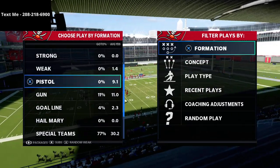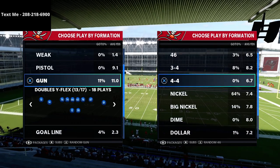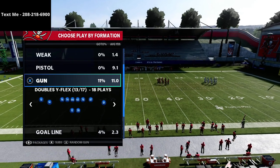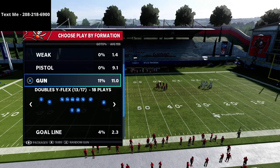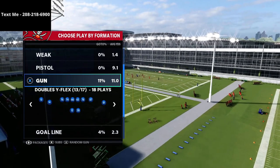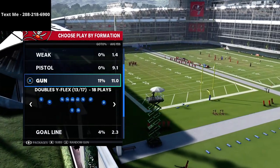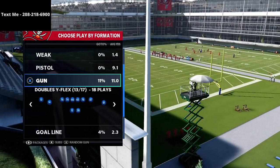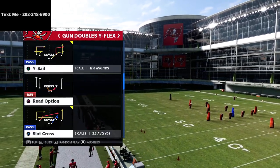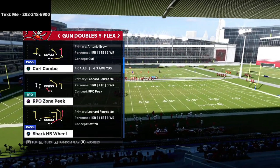In this video we're continuing our New England Patriots offensive free guide on the Doubles Wide Flex formation. This formation is absolutely lethal — if you want to get better at Madden, this is one of the best formations to start with. It gives you a ton of concepts you can apply to really anything. We're going to talk about a cover three glitch that is really effective, specifically designed to torture cover three coverage.